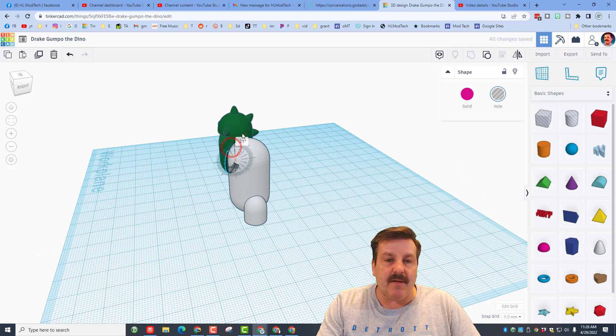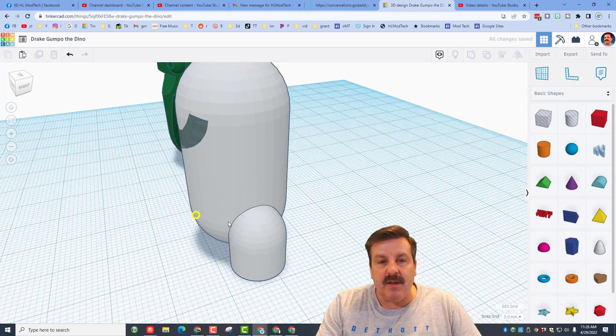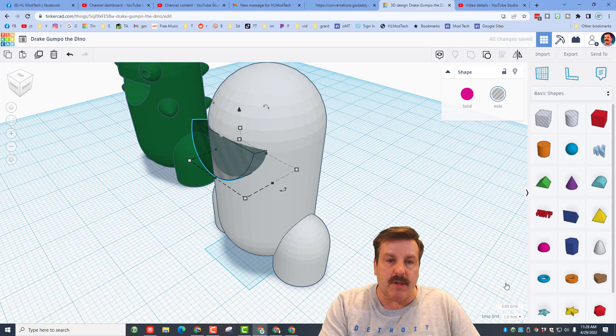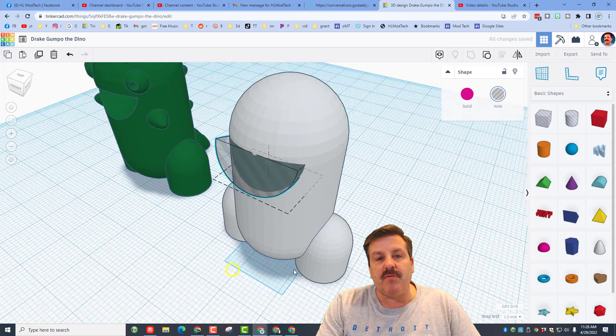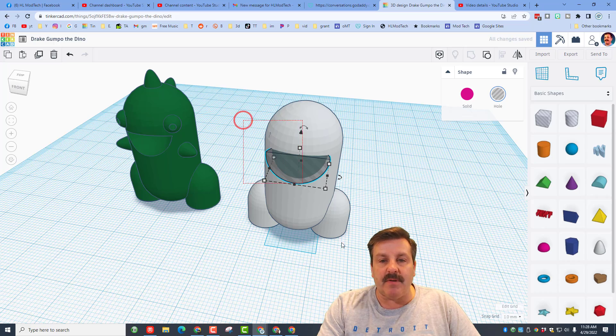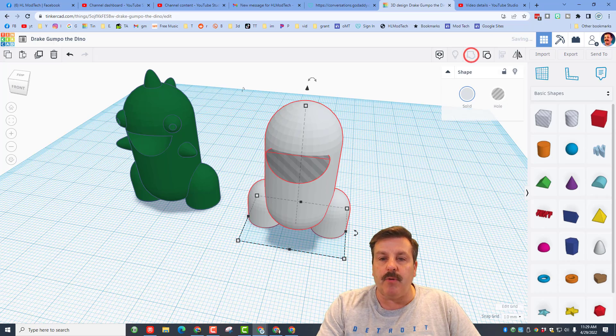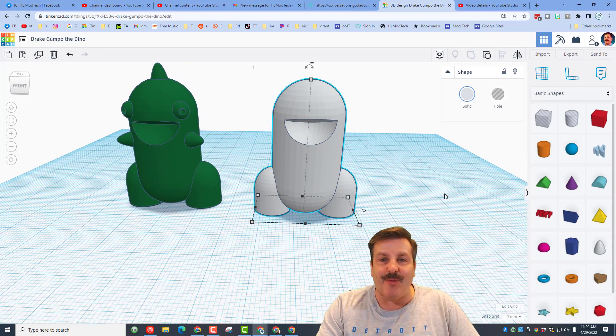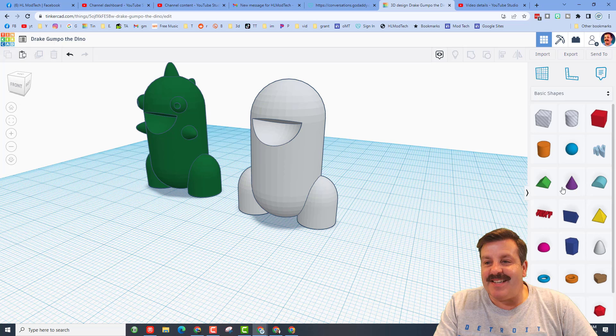Switch to the 5mm nudge and do Control Down twice. Rotate this backwards about 15 degrees — be a little flexible on this. Make sure it's coming all the way out; click on it and use the arrow key to move it 1mm. Make sure you switch to your 1mm nudge to get it ready to cut out. When you're happy, bring that out one more click, then select them and group them. We have got a happy mouth — I'm Gumpo the Dino!